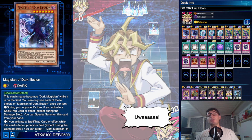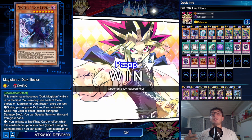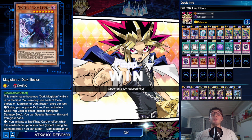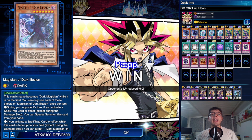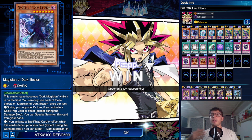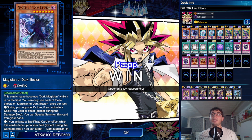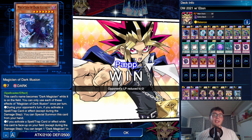With Ebon Illusion Magician we've got this other way to banish cards, and we are not scooped if we do not have Dark Magical Circle. I was pretty happy. I actually expect a Dark Magician Structure Deck, as a lot of you guys also told me, in this month or maybe the next one — who knows, we hope so.